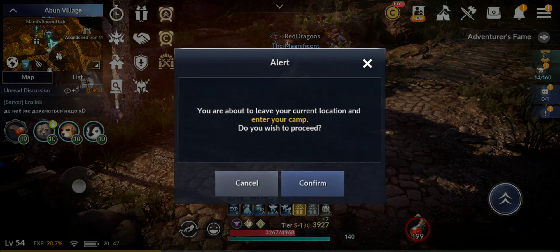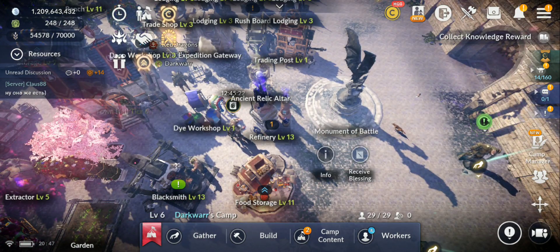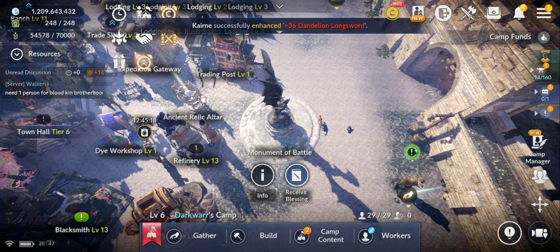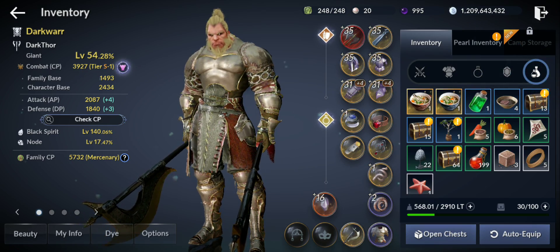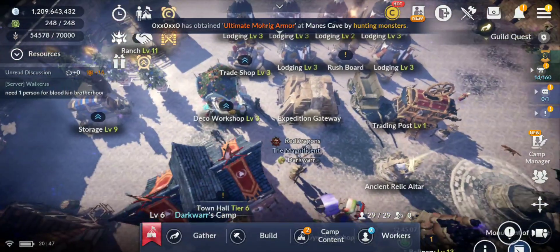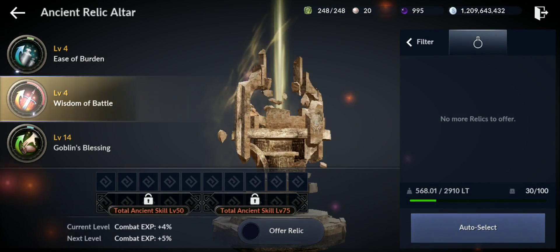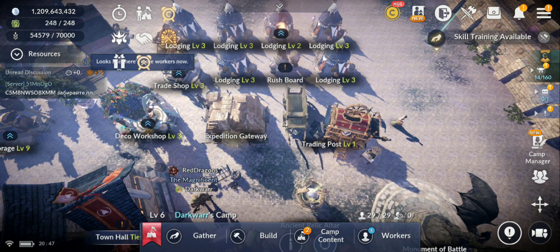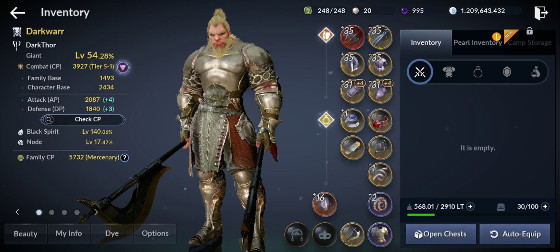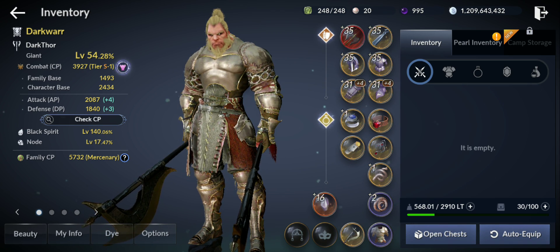I'm going to take buffs from the camp. Make sure you build the Monument of Battle — this gives you a blessing for two hours, 10% extra experience. I suggest using the chicken soup or whatever soups you have. Also try to level up the Ancient Relic Altar — the Wisdom of Battle — because you get more experience when you level up combat experience.